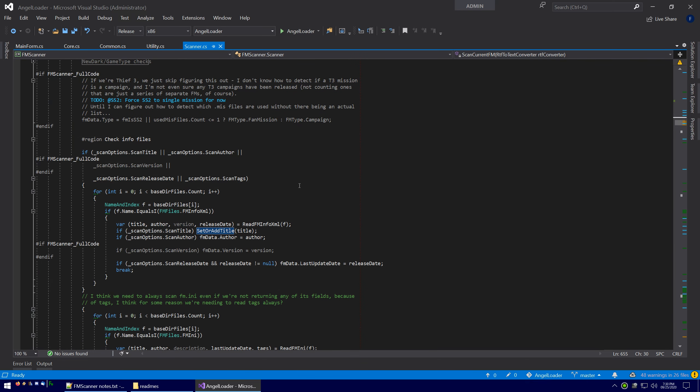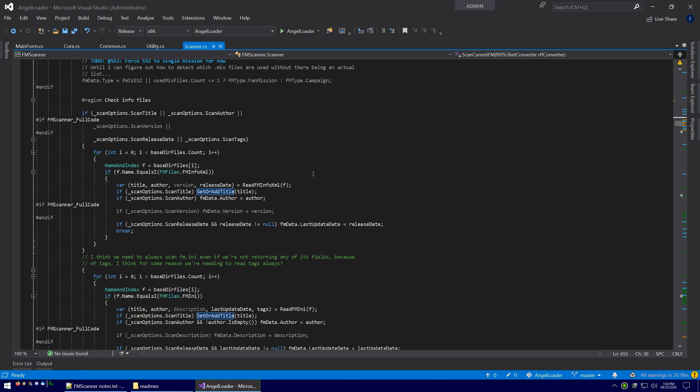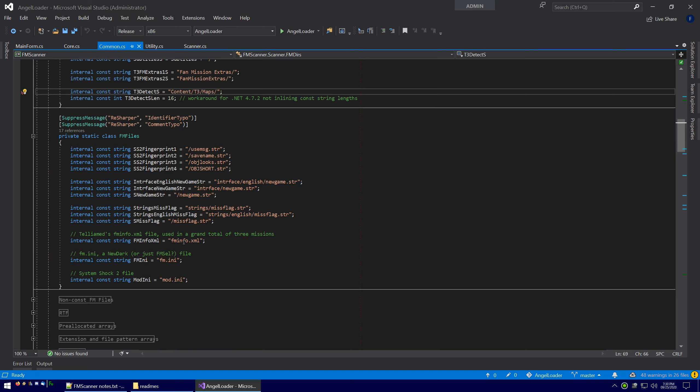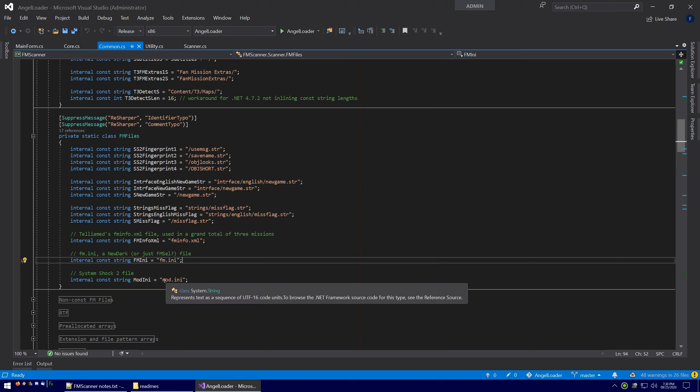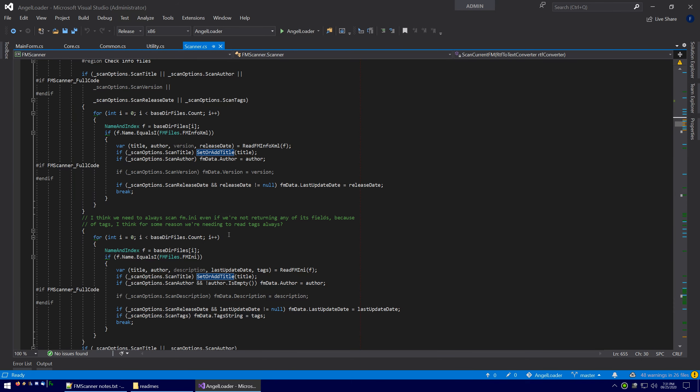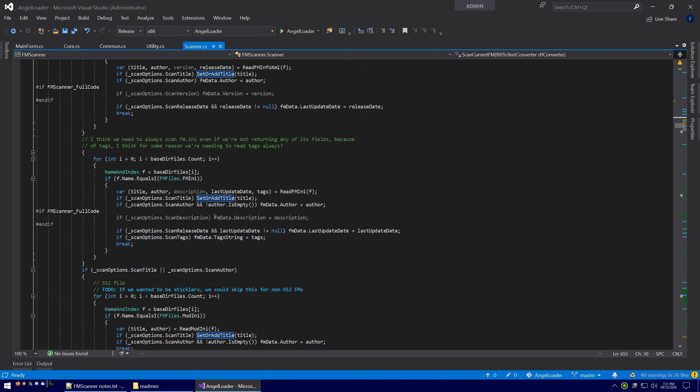Here we have check_info_files. This is where we start scanning for data — title, author, tags, release date, that sort of thing. We first check the fminfo files, and there are three different ones: fminfo.xml, which is a format created by Telliamed (only about three exist, to my knowledge, but he put them with a few of his missions); fm.ini, a NewDark file where you can put title, tags, release date; and mod.ini, a System Shock 2-only file specifying the same kinds of things.